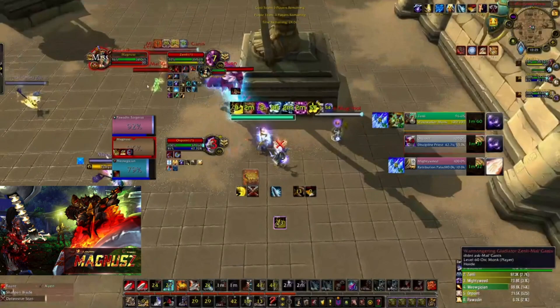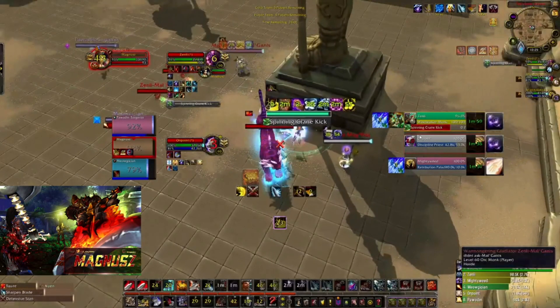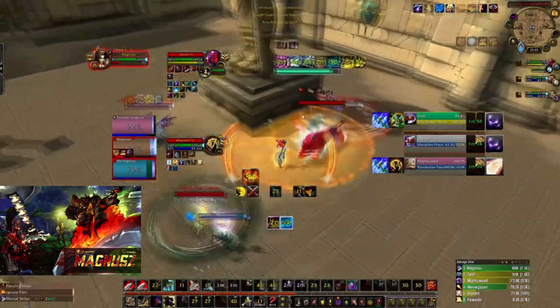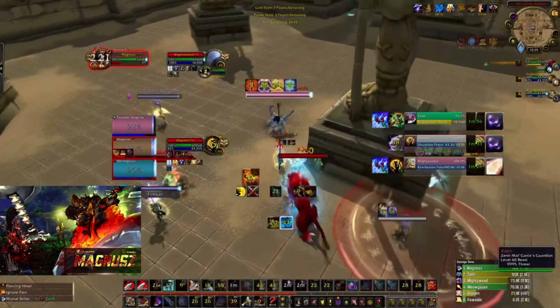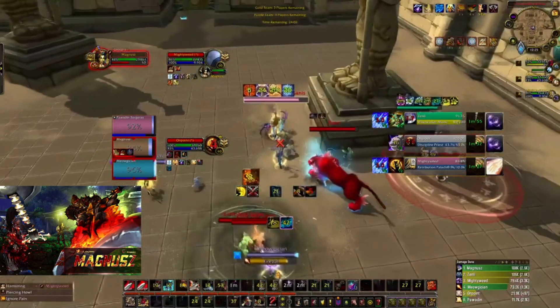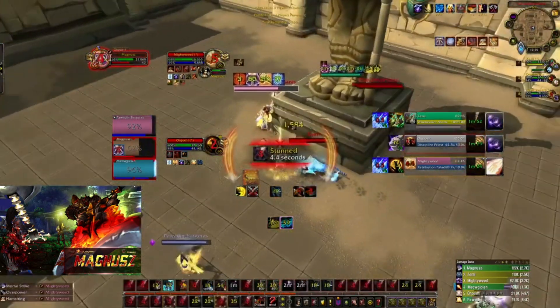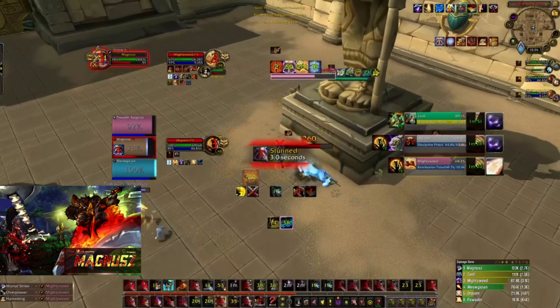What we do here is he roots up the Ret, and then we go for Sheep out of the Fear because he already Trinketed — now he has no trinket. This is another one of our good goes. I get rooted out here, he pre-ran the go, he pre-baited the go. So we're just going to hit the Ret — it's fine. We're getting cooldowns throughout the game. This guy procs Wings, Hodges me — not a big deal, just line on it.